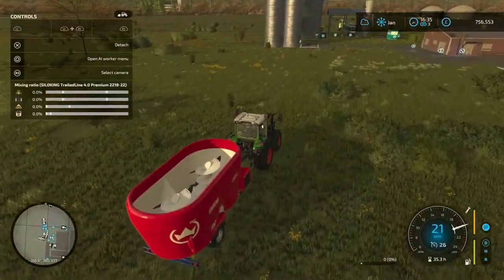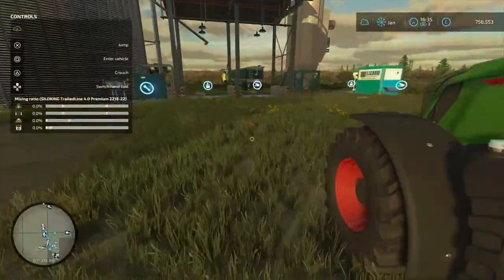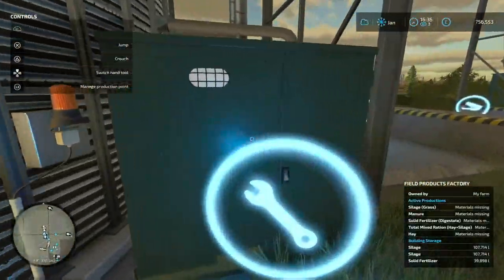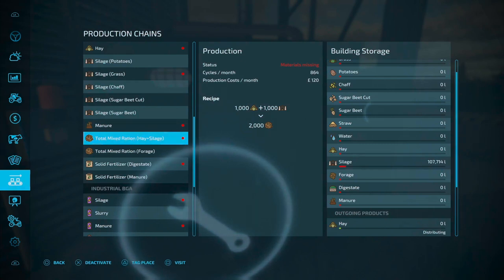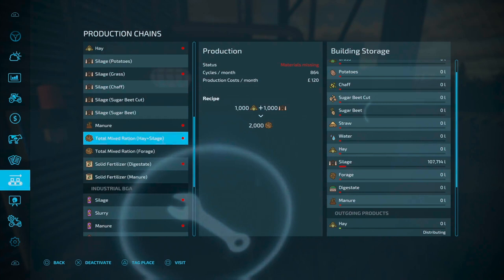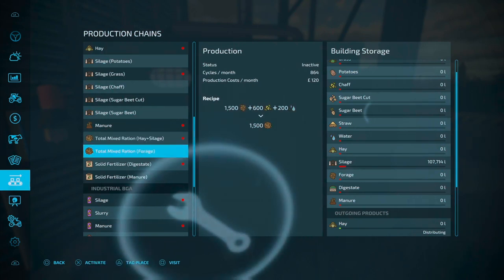My next option — there are plenty of mods out there. Trying not to be biased but this right now is my favourite. This is the Field Products Factory. On here they have a couple of options of how you can make TMR: 1,000 hay plus 1,000 silage gives you 2,000 litres of mixed ration. You've also got Total Mix Ration using forage, chaff and water. So that is another option if you're not producing silage and hay. You activate these, turn them on, and then you can just fill up the back of a trailer.